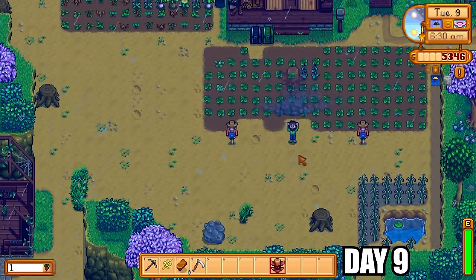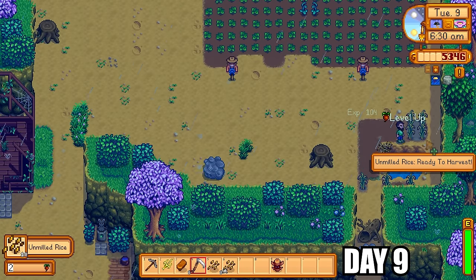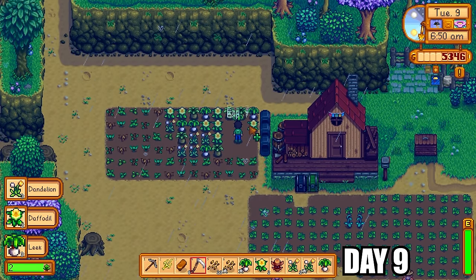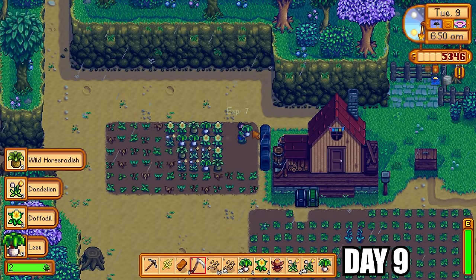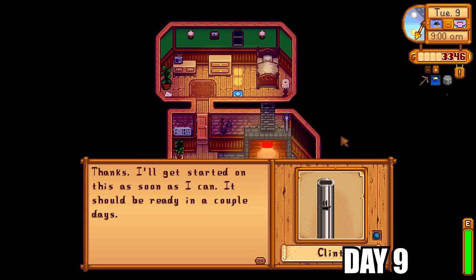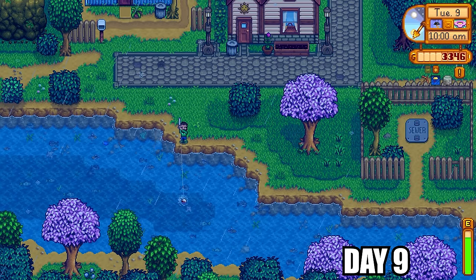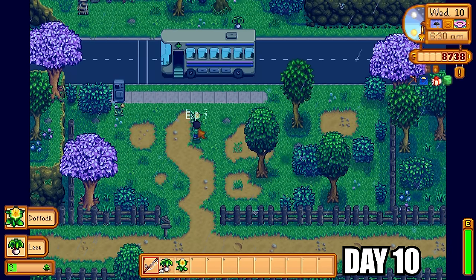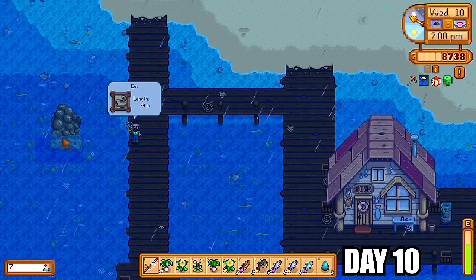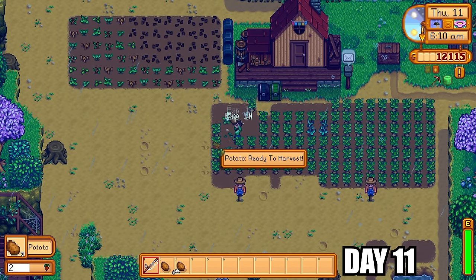It was raining on day 9. I activated my rain totem so tomorrow would also rain, meaning no watering crops for two days. I cited up all my lovely rice shoots and sold the unmilled rice — without a mill I couldn't convert it to regular rice yet. I got Clint to upgrade my pickaxe, so instead of mining today I just fished in the rain pulling up as many catfish as possible. I also ran around collecting more forageables to make more spring wild seeds, and pulled up an eel needed for both the fishing collection and the community center fish tank bundle.